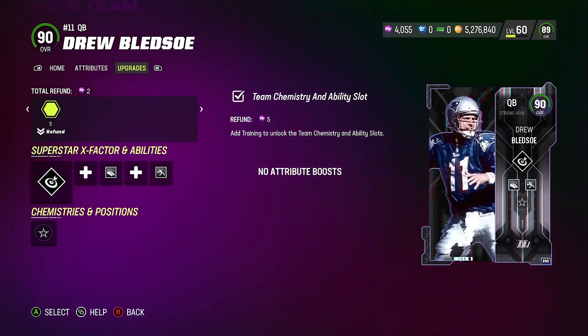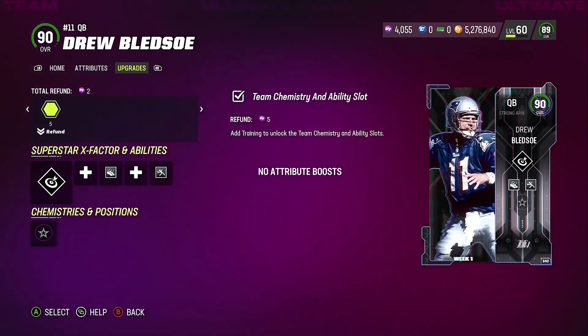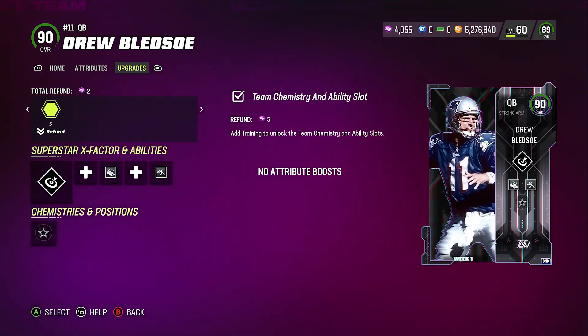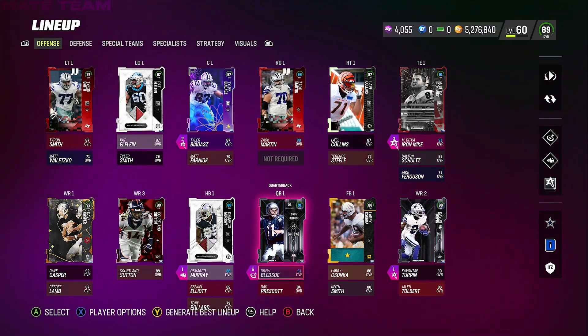Like I said, I know Drew Bledsoe is a little bit pricey, but if you have the coins I would get him. If not, stick with the free players — Tim Tebow is good, Justin Fields will actually be a good QB, they might miss here and there but they're free. Trevor Lawrence is another free one — he's actually pretty decent. But I'm telling you, in the long run, Drew Bledsoe is to me the best QB in the game right now.